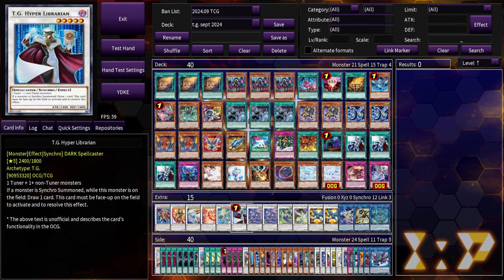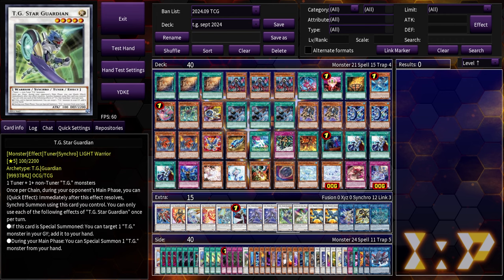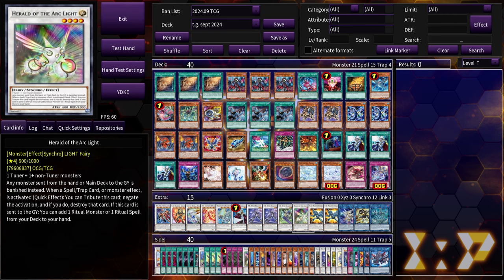One hyper librarian because it's still limited. Double dragonar — you could play it at three for certain lines. TG star guardian is a staple for recursion — it's the only TG synchro that activates on special summon rather than synchro summon, so if you bring it back with dragonar during your opponent's turn you get to add a TG back to your hand. Herald of the arc light is our new negate now that baron is gone — it's a mini floodgate and a negate that works really well with the engine.